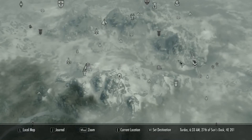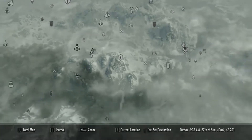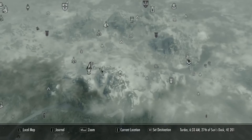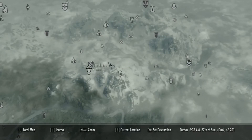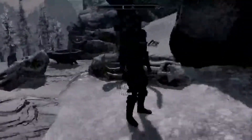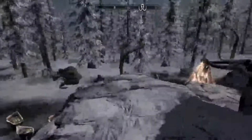Tumble Arch Pass - it's right by Windhelm over here, and Dawnstar, and Winterhold, and stuff. I think there's a few other places you can actually find the weapon, but Tumble Arch Pass is the one I'm going to be doing right now. And no, you cannot actually just kill a giant and take its club - you have to find a special one that's on the ground.